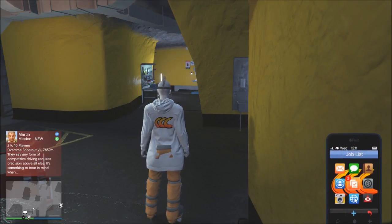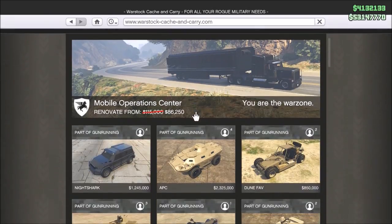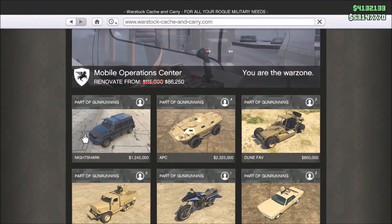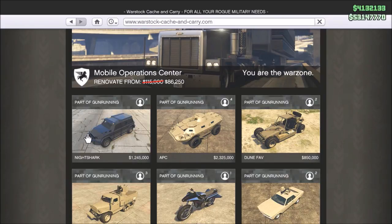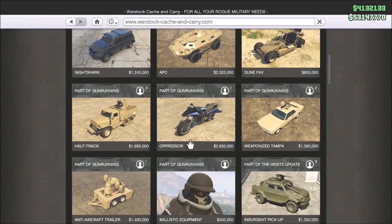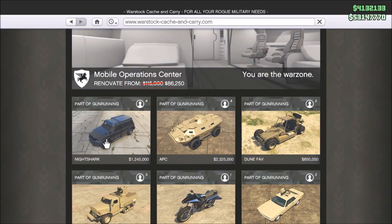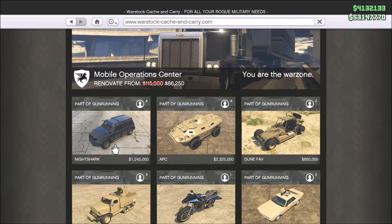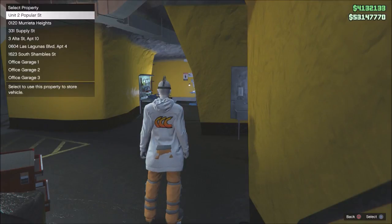What's up guys, Triple C here. We got the new vehicle today - the Night Shark. It was so fun to drive in that special vehicle mission from the Gunrunning DLC. I absolutely loved it and I wish it could be used in races. It's just such an overpowered beast for an off-road vehicle. I'm gonna buy it now at the discounted price since I did all the special vehicle missions - it'll cost 1.245 million. I'll take any color because I'll customize it anyway.